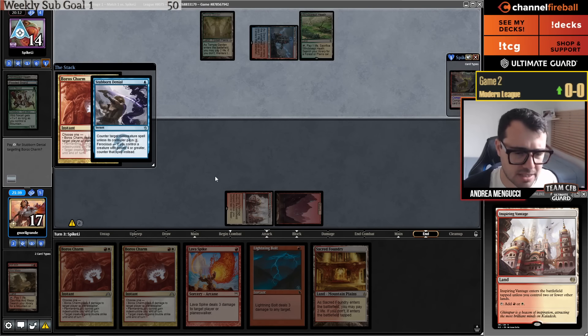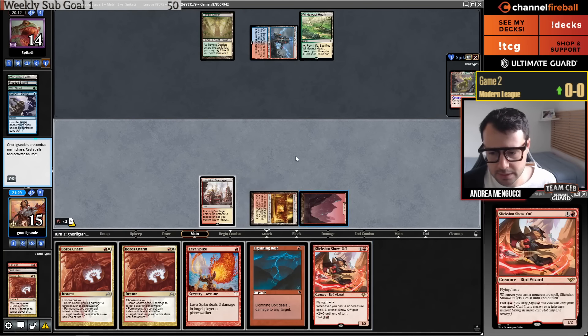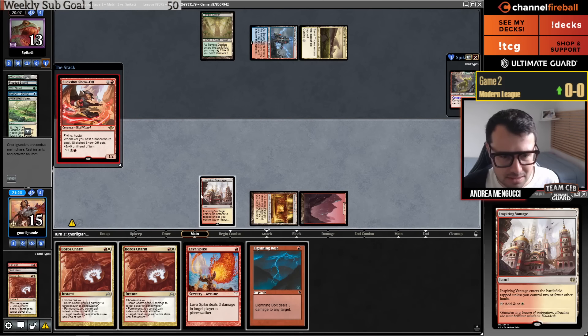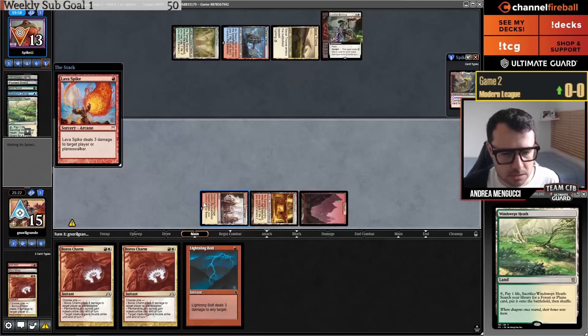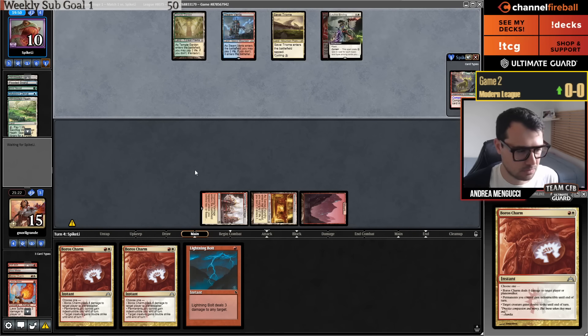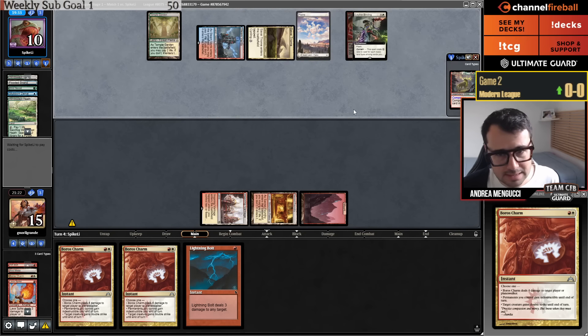I have so many burn spells. I think I like to go Show-Off Lava Spike here. They can have a fetch land and Ley Line Binding — I think that's what I have here. Maybe I played a little too much into their obvious cards. I could have just gone land, Lava Spike, go. I have 11 damage in my hand. The only thing I need to dodge is a Scion of Draco followed by Ley Line of the Guild Pact next turn, or Scion plus Stubborn Denial.